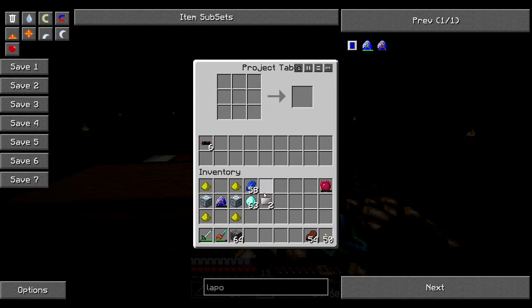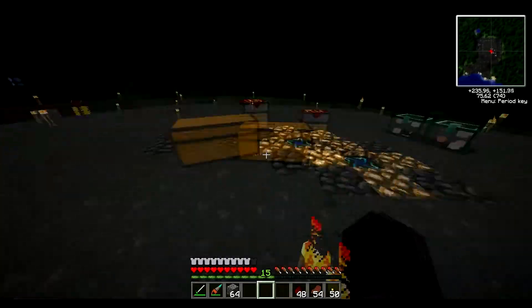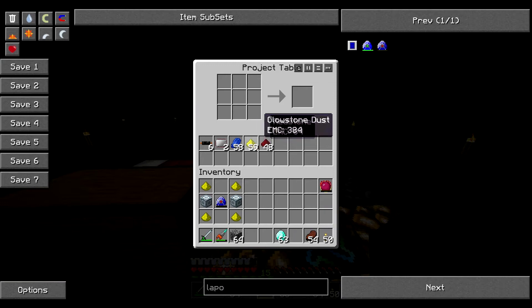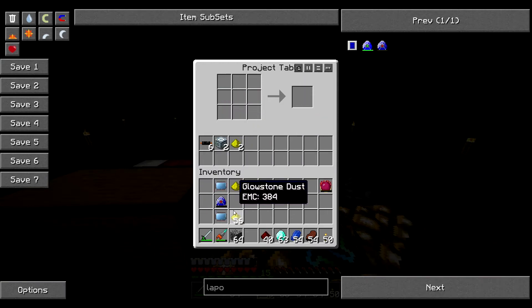Yes! Okay, okay, okay. Now we need some more redstone and glowstone in order to make — don't need the diamonds in there. Circuit, lapis lapis lapis, glowstone. Oh yes, advanced circuits and two of those. That is the recipe for the mass fabricator right there.